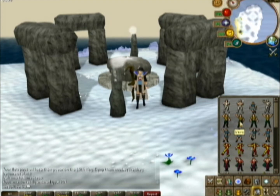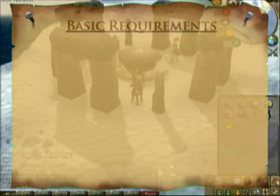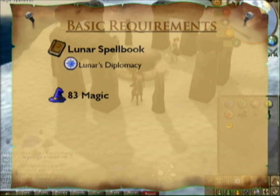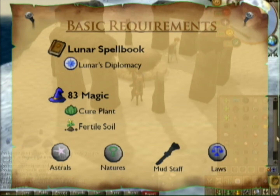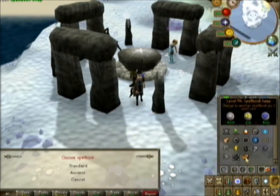First, let's look at the basic requirements. You need the Lunar spell book, and you need 83 Magic to use the two farming spells. If you can't use Fertile Soil, there's no point in farming on Lunars. You need a lot of Astral runes — you'll go through them very fast. You also need Nature and Earth runes, or better still, a mud staff, because some of the tallies need Water and Lava runes.